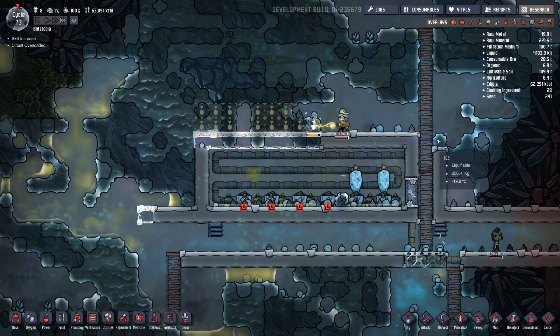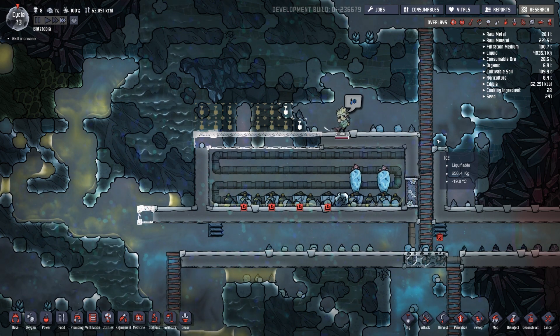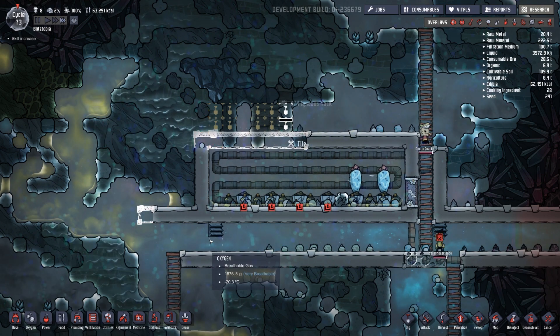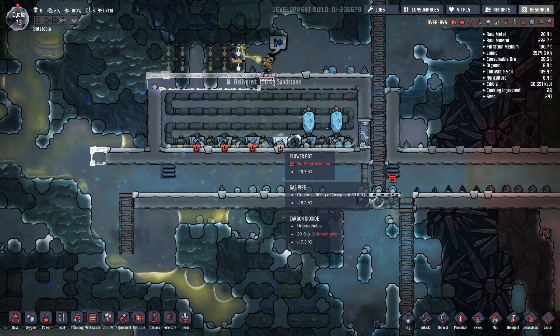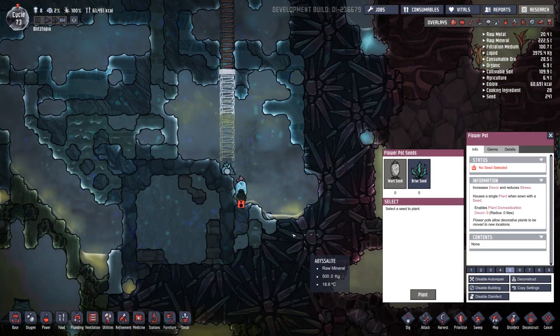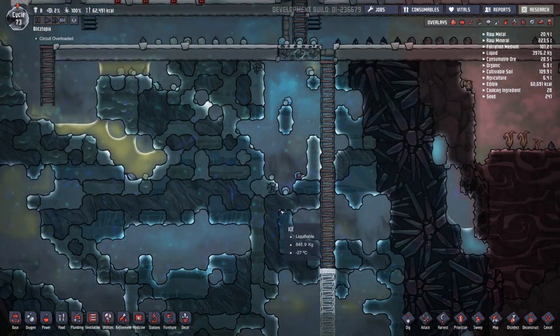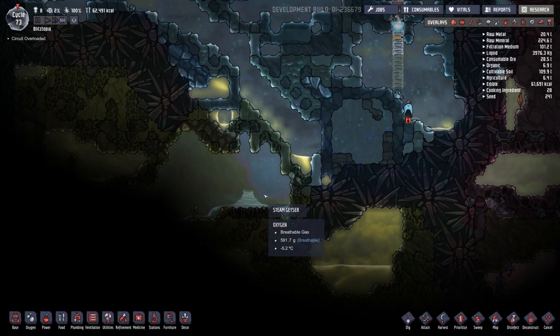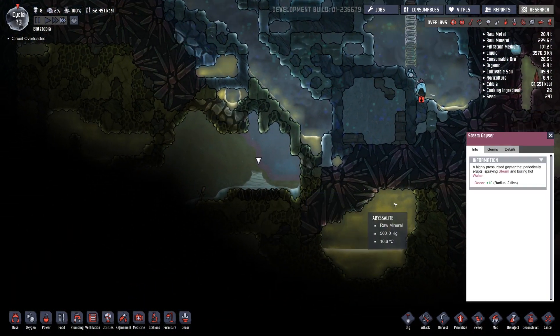Circuit overloaded — great. Okay, Wolframite. We don't need to go all that way. I don't think we need an additional seed — they have to go down here to get it. Maybe one day we'll have our system working. What is this? Steam geyser! Hot dog, we found something cool.